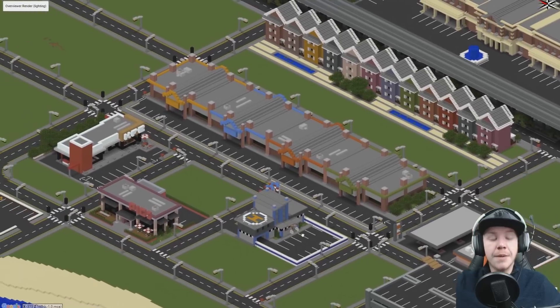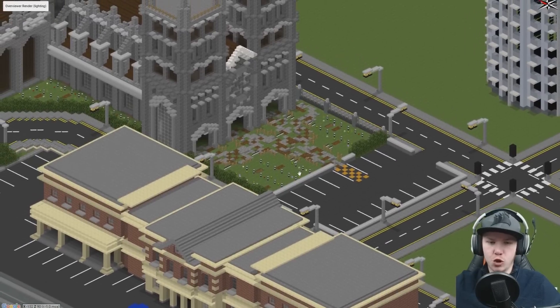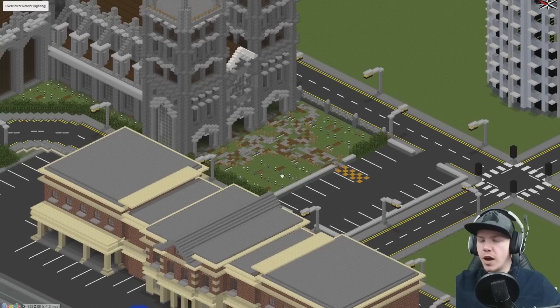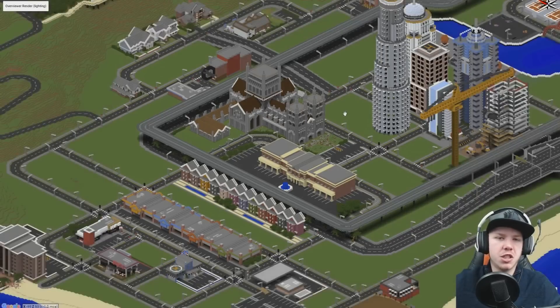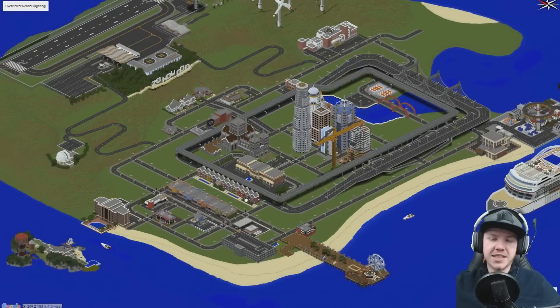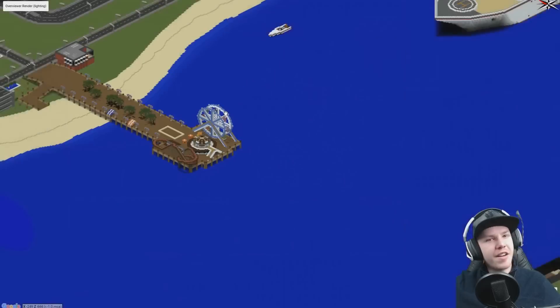It doesn't show things like paintings, so we don't have the KFC sign here. And it doesn't show modded blocks like the tombstones - where these should be tombstones it looks like fence posts. It must be the closest block ID in the game that it has to place it against. The Ferris wheel has got some weird stuff going on too - path blocks or farmland going over the top, and command blocks instead of beacons. Very strange.